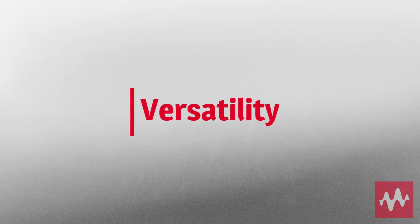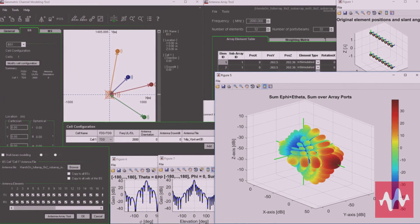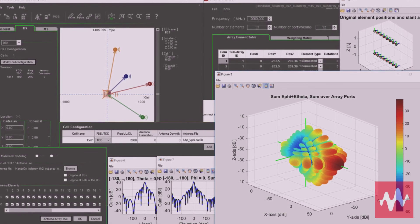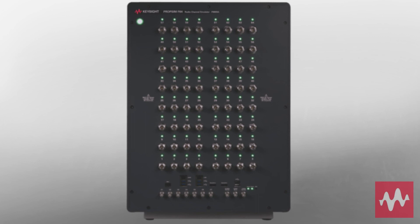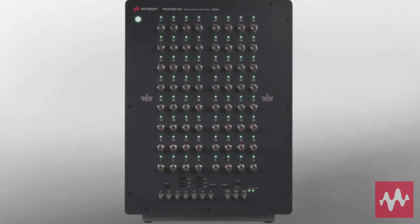PropSim F64 is also highly versatile. Sophisticated channel modeling applications and easy-to-use control software allow you to quickly initiate testing and create test cases. Trust PropSim F64 to address your most demanding RF channel emulation needs.